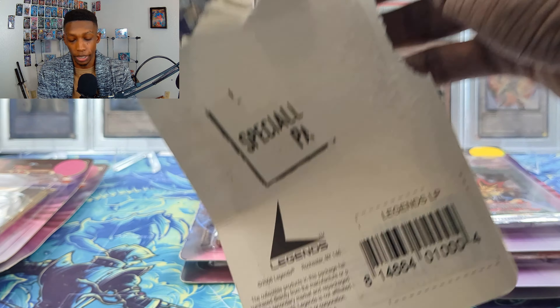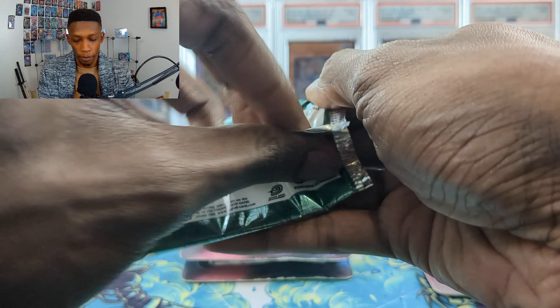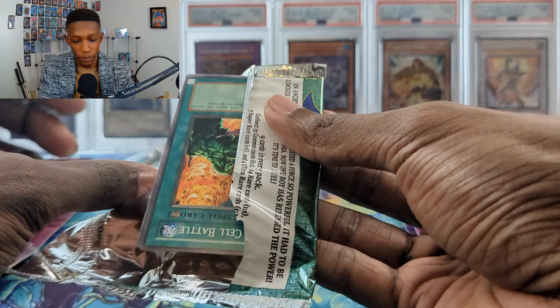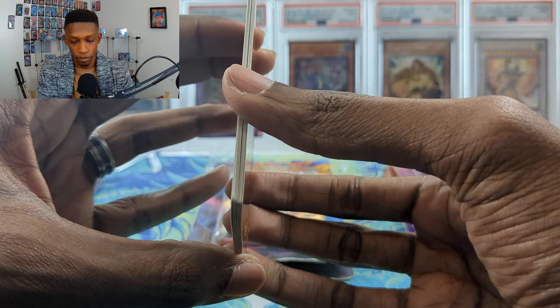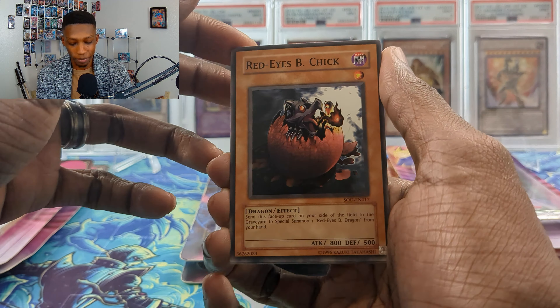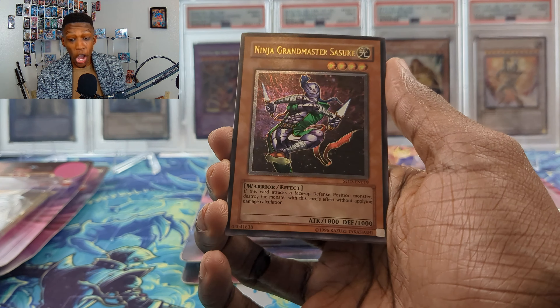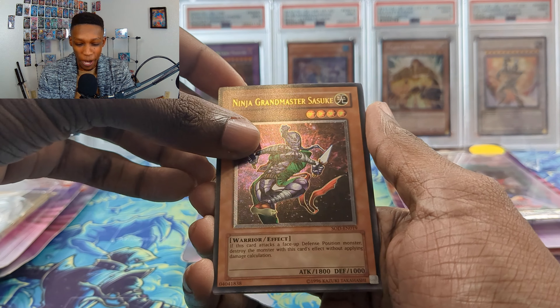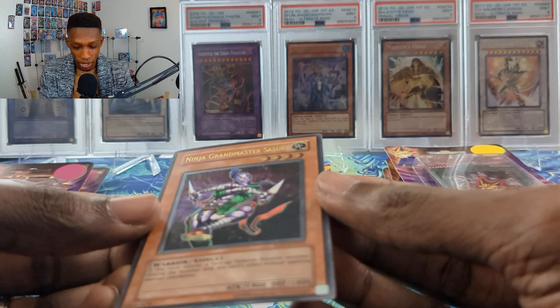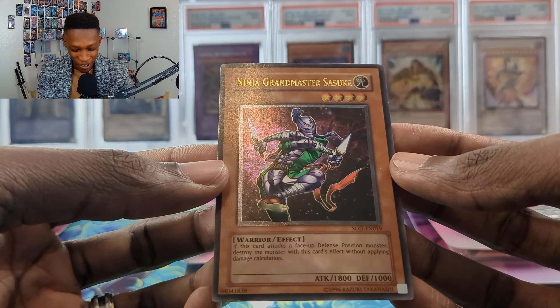Let's pull something — I'm hoping for a chicken. We got two-man cell battle, Red-Eyes Black Chick — I don't know if it's worth anything but it's pretty cute. We got Cemetery Bomb, Dark Mimic Level One, and can we get anything...